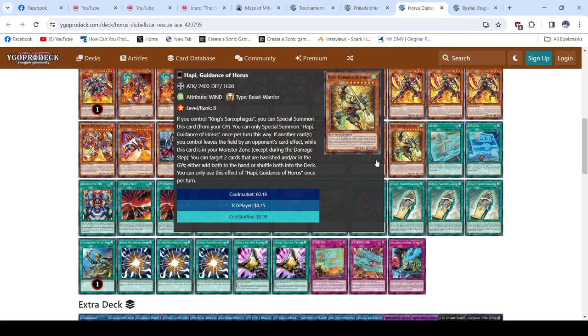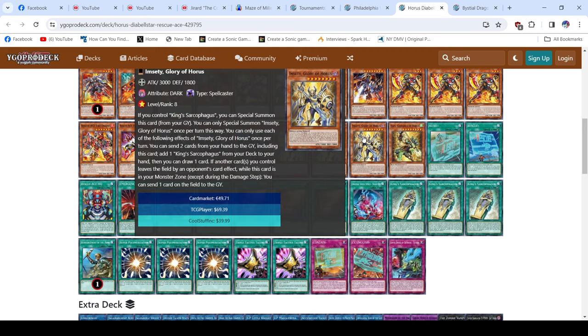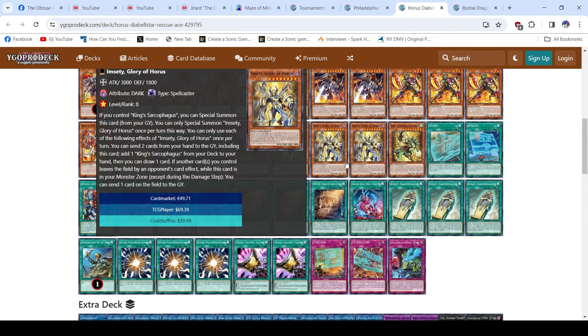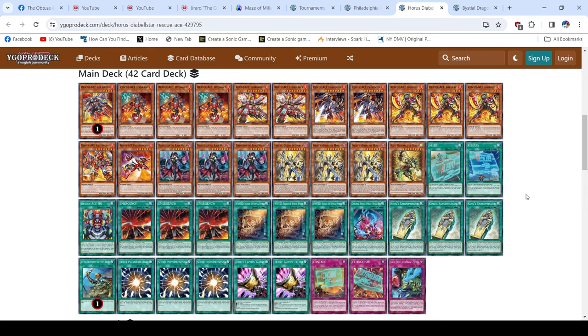In a format without Populus or where Bonfire isn't a one-card starter, triple Diabelstar makes sense. Also notable: triple Super Poly. The Horus ratios are only three MCD and one Happy — I think this is the best Horus ratio you can play. Triple King Sarcophagus is also here, and I never understand why some Horus lists only run two Sarcophagus and triple MCD. Dropping two cards with MCD is the riskiest thing you can do — if you get Ash'd, you just lose two cards with no trade-back.